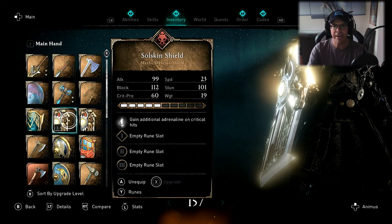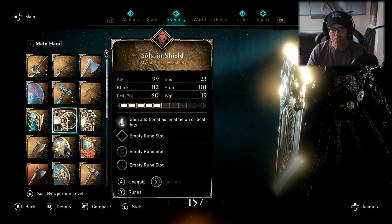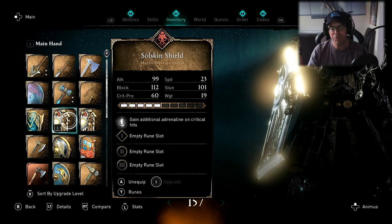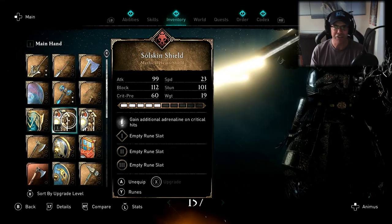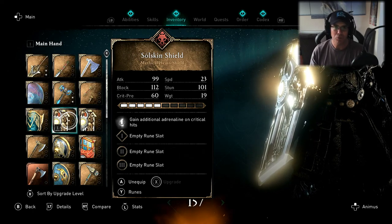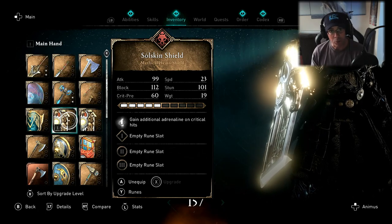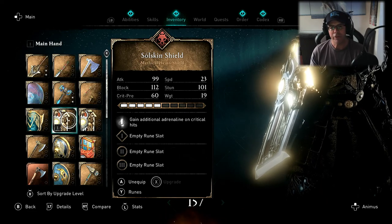It's in the Bear Tree - the Way of the Bear. It's the Soulskin Shield, and the main ability on it is gaining additional adrenaline on critical hits. So every time you land a critical hit, if you've got three, four, or five adrenaline slots, it will fill one of those slots. If you've got runes on your armor and weapons increasing your crit chance, you have a massively higher chance of filling one of those adrenaline slots.